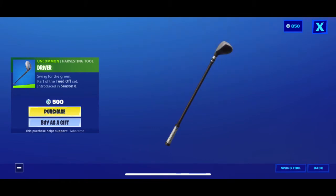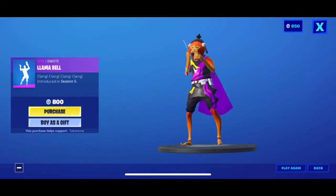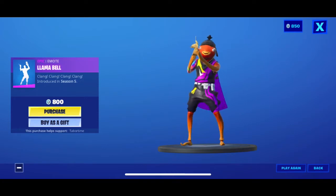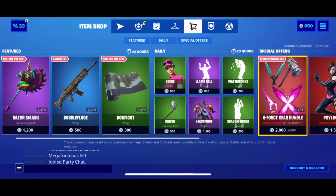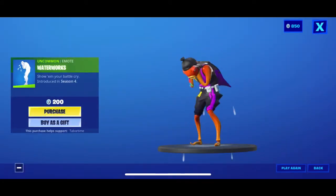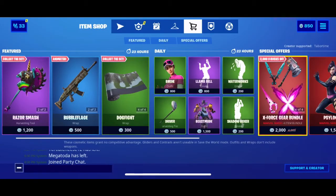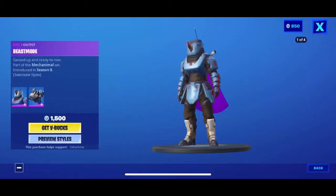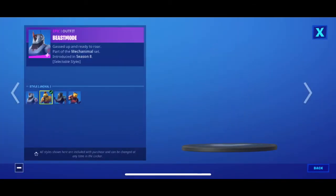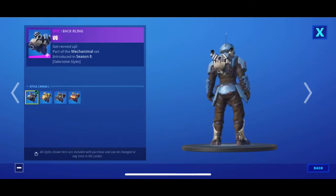You have Llama Bill, which hasn't come back in a long time. I really like that emote — Waterworks — at 200 V-Bucks, not bad, just sad, you know. Shadow Boxer is 200 V-Bucks, I wouldn't use it but that's fine.